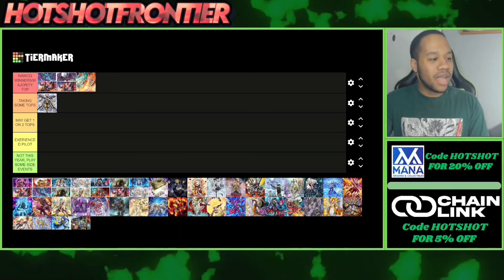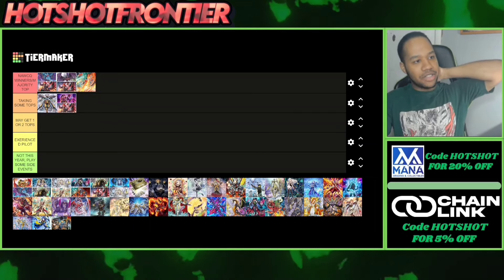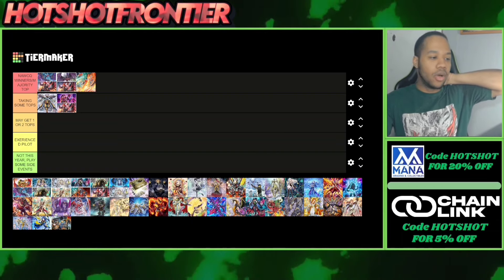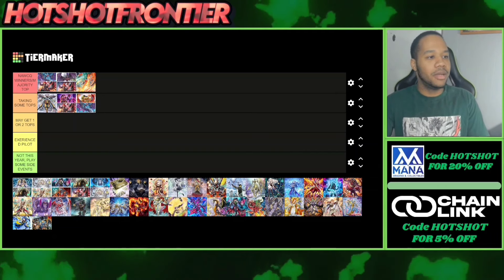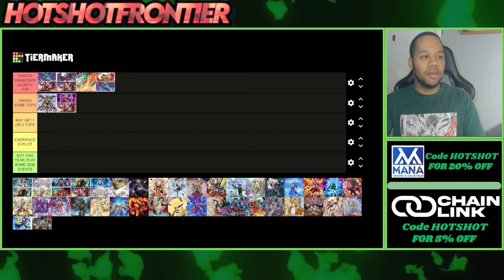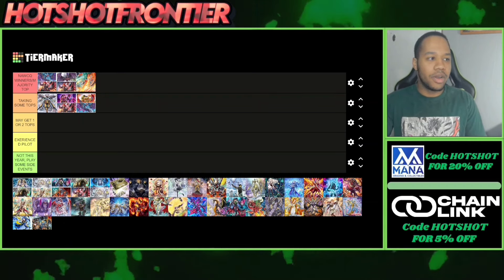Cashtier Fiendsmith could take some tops. Cashtier itself is insane with cards like Birth, and with the Fiendsmith engine added it's absolutely crazy — decks that can play it really increase their power level. For Fire King Snake Eyes, it's tough to say which is better, but I'd probably put Cashtier Fiendsmith above it. Fire King Snake Eyes used to be higher, but now that the Fiendsmith engine is viable by the time NAWCQ is live, it could still take some tops but wouldn't be one of the top decks.